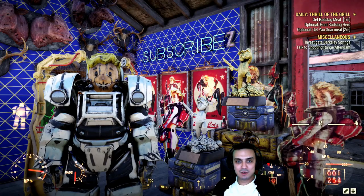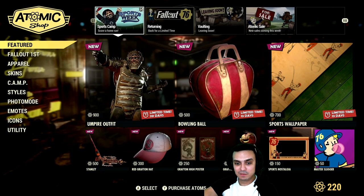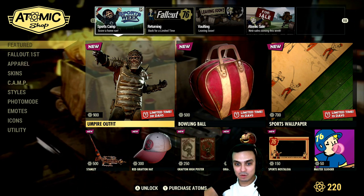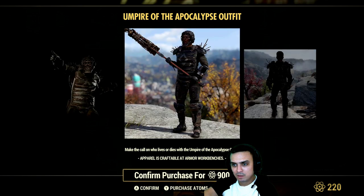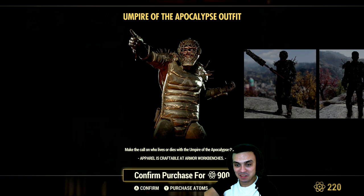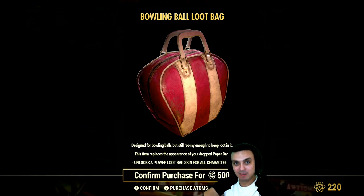Alright, so let's go to the atomic shop and see what we got in the menu. This looks interesting — limited, 20 days — the Empire outfit. That actually looks pretty nice. Okay, bowling bag — it's a loot bag. Yeah, it's a loot bag. I knew it.